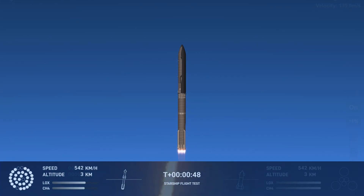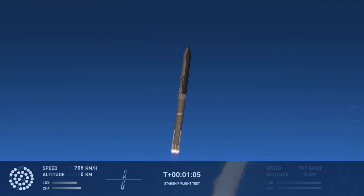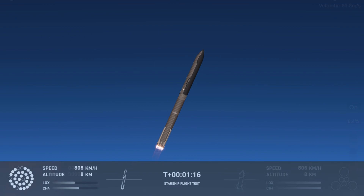We're flying at twice the thrust of the Saturn V, heading into space. We're throttled down and throttled back up, going through the period of maximum aerodynamic pressure. As the velocity increases, the density of the atmosphere is decreasing. Max Q.